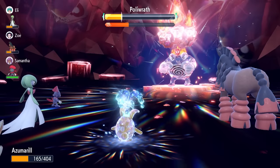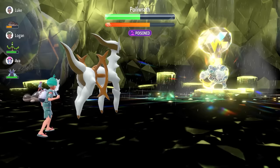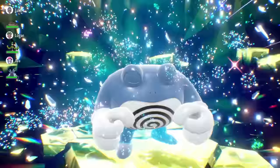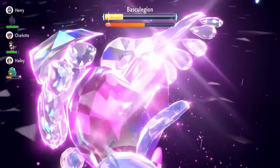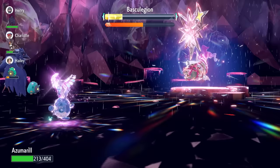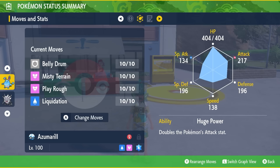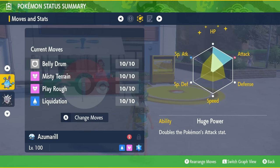Poliwrath is a little annoying because it has Haze, which will remove any stat drops on its side or attack boosts on your side. So it's probably better to just go in with a strong type matchup against whatever Terra type it has. It can be tricky if Poliwrath is an Electric type, since your Ground type would be weak to its Water moves. Baskulegion doesn't have a specific move like Haze, only nullifying effects when it activates field-clearing abilities. A Water type like Azumarill is going to be very good against Baskulegion — it can set up with Belly Drum easily, and with Liquidation and Play Rough it covers most Terra types you'll face without worrying about Baskulegion's STAB attacks.